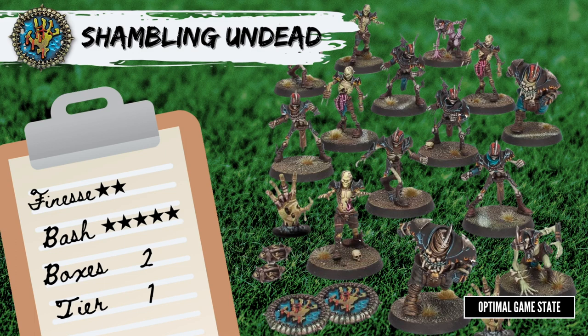A straight build out of the box will give you 2 of each positional, which is a fine way to start, but you do want another 2 ghouls to have the option to go up to 4, so the second box comes in handy. This also gives you more linemen, which you will need, as the team has a Masters of Undead special rule — any time you kill a Strength 4 or less opposing player, you get a free zombie.